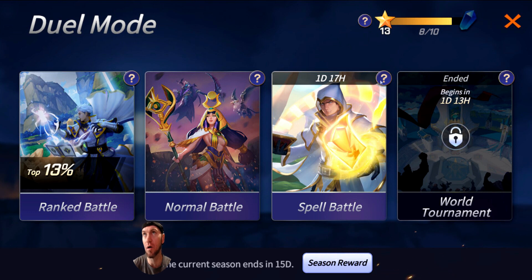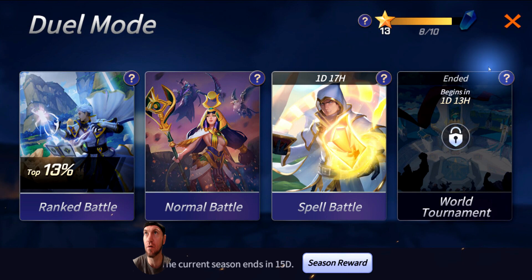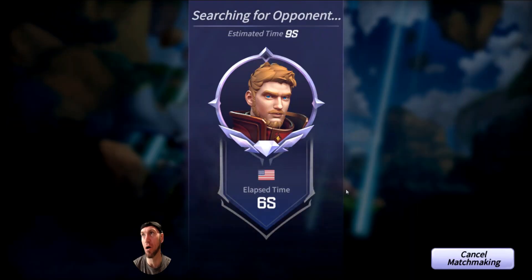This will be a fun one - I always love these. The Spell Battle is pretty cool. You can play against other summoners without actually winning or losing any points or ranking. You will get one random spell card whenever one of your monsters dies, so pretty much every time a monster dies they throw a random spell card at you. You can use any deck you want - it's just a fun little thing to play if you don't want to lose rank. I am personally in the top 13%. I use a lot of debuffs, so I already know they're going to match me with somebody who has debuff removal.